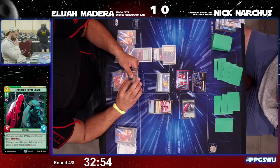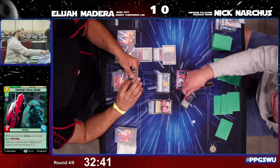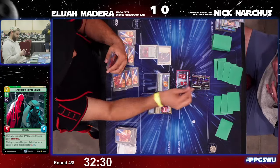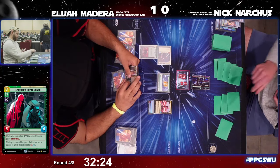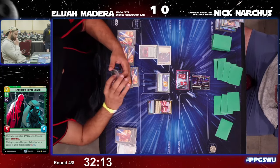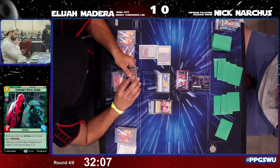Elijah uses Palpatine's ability to remove the shield from the Seventh Fleet Defender. Palpatine is very likely about to deploy — Nick is at eight resources, about to see the big guy come in. Nick has just reclaimed the initiative and a Resupply goes down into the resource row for Elijah.